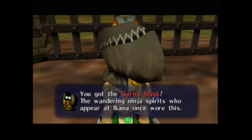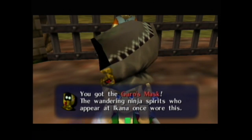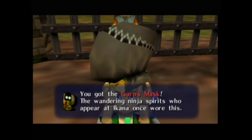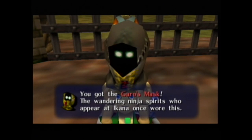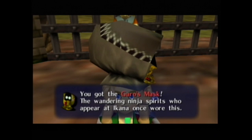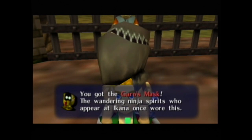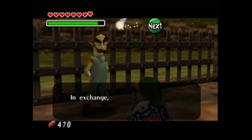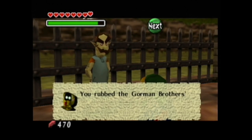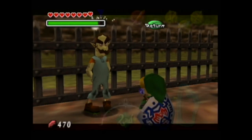So we don't get a bottle — we actually get the Garo mask. That's actually pretty useful. We might need this for the next area. It's funny how that worked out twice — do a side quest and get something that will be useful in the next area. The wandering ninja spirits who appear at Ikana once wore this. This was added to your notebook.